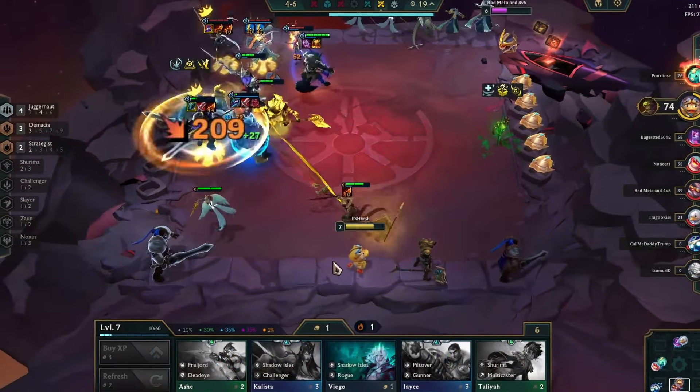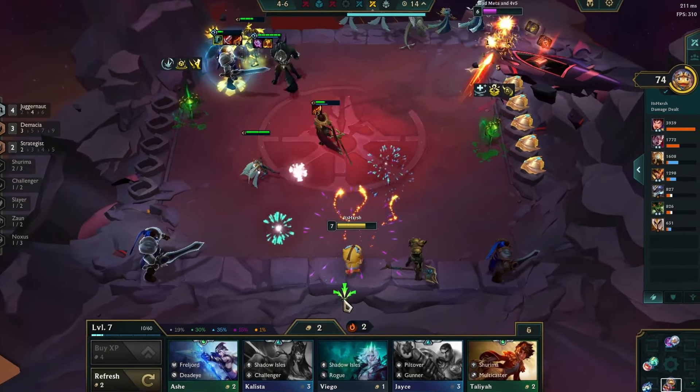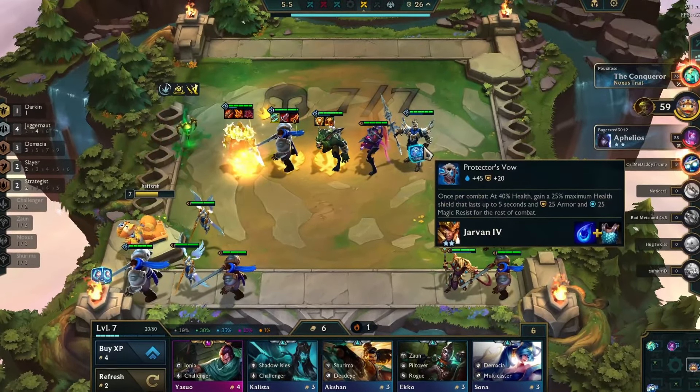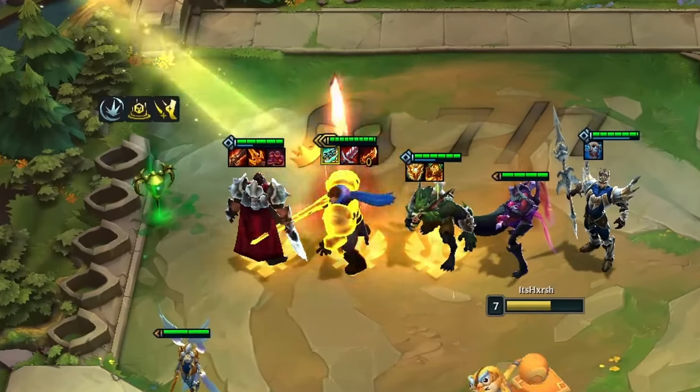As the game further proceeded, I tried to maintain my win streak, manage my economy, and strategically re-roll to acquire the necessary champions. Finally, at stage 5-5, I got my last copy of Garen and made him a 3-star champion. From here I plan to go level 8 and play a 5-cost champion.